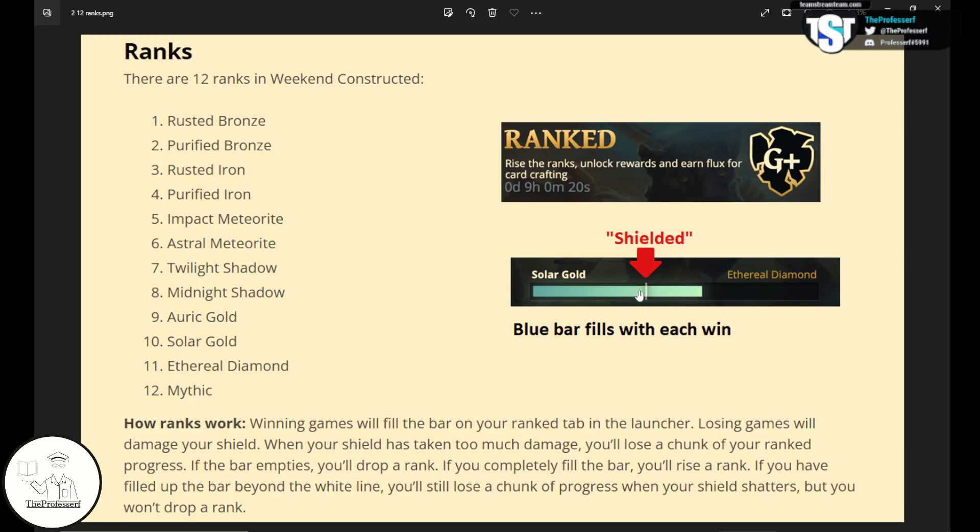So what is this white line? The white line is what we call Shielded. What Shielded means is, it's sort of like a reset button. So if you make progress past the Shielded line — say you're on your way from Solar Gold to Ethereal Diamond — but you go through a bad losing streak and your shield cracks, instead of losing your Solar Gold rank and going to Auric Gold, the Shielded protects you. So you go to the beginning of Solar Gold, you maintain your Solar Gold rank and you don't derank automatically.